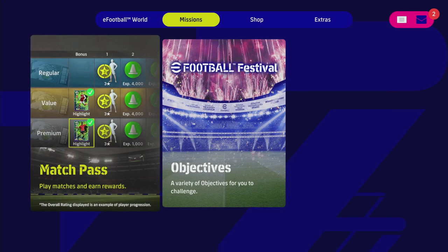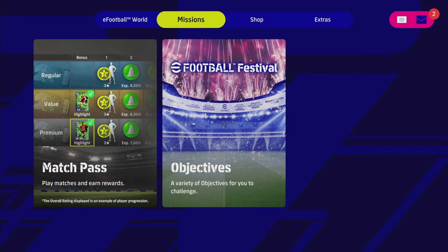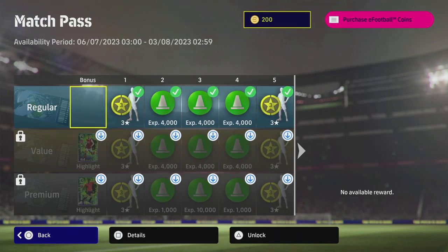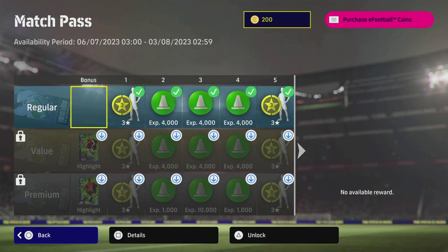Welcome back to the channel. Today we're going to be talking about the Match Pass. A few people have been asking about this — every month or every six weeks there is a new Match Pass. You can get to it if you are a newcomer by going to the missions tab across the main navigation bar. The availability for this Match Pass started on the 6th of July and it's going to run until the 3rd of August.